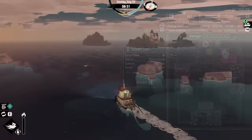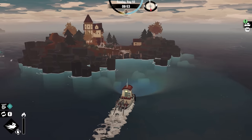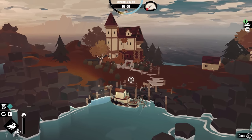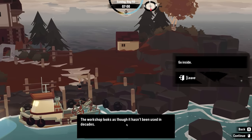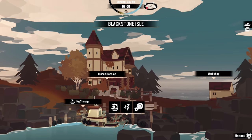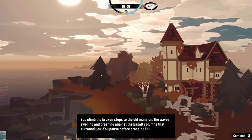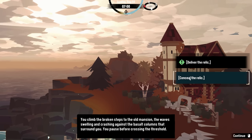5,000 lumens — yeah, nice and bright, it just doesn't reach very far. I guess I should head back to Blackstone Isle and turn this final relic into the collector and see what happens. So, here we are. While I'm here — I've never actually been able to get into this workshop, it's always been locked, and it's still locked. I have no idea what the point of that workshop is; it's been locked this entire game. Let's go and hand this final relic in.